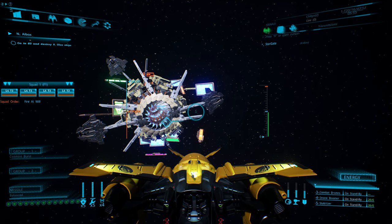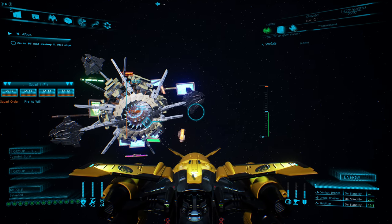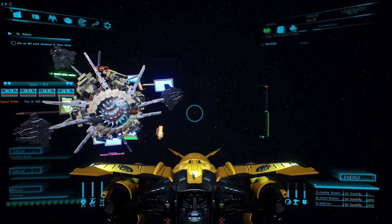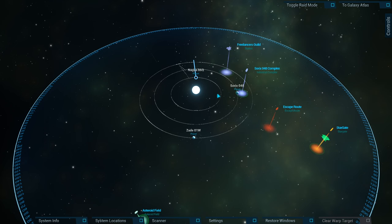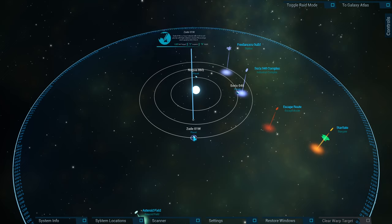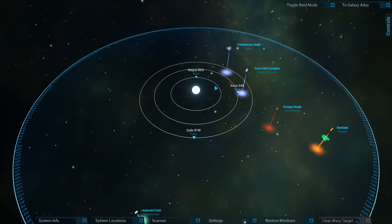Eve, tell me about the planet Nagua 860. Let's see if she can do this. Tell me about the planets in the system. The Chequistar system contains three planets: Sorex 048, Nagua 86Q, and Zade 01W. Sorex 048 is a habitable planet, while Nagua 86Q and Zade 01W are gas giants. Each planet has unique features and points of interest. Sorex 048 has diverse terrain, caves, and cities. While Nagua 86Q has a variety of structures and outposts. And Zade 01W has secrets hidden among its clouds.